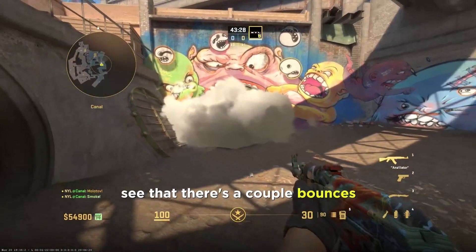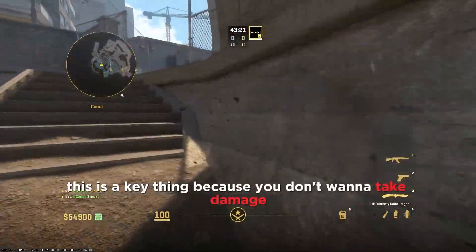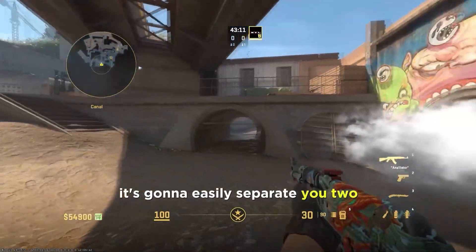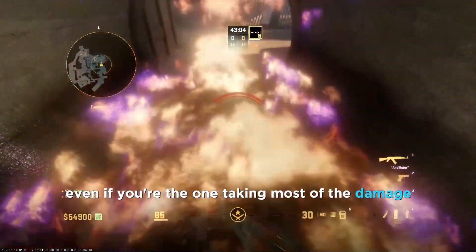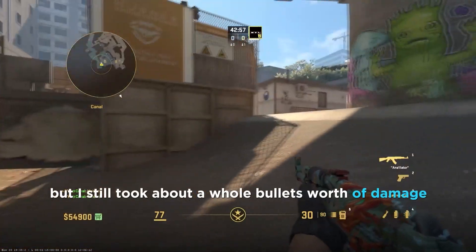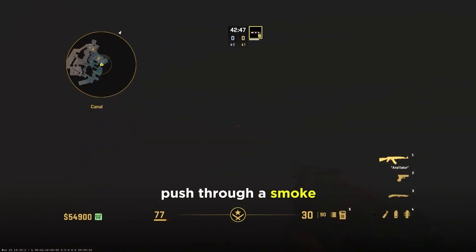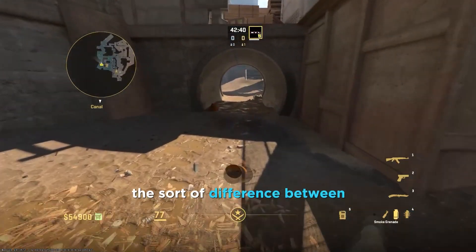In CS2 molotovs don't get instantly extinguished — there are a couple of bounces and a little time delay before the molly is actually extinguished by smoke. In a rush this is a key thing, because you don't want to take damage and your team doesn't want to take damage. If there's a molotov in front of you it's going to easily separate you — you as the entry fragger might still push in, but your team isn't going to want to push through that smoke even if you're the one taking most of the damage.